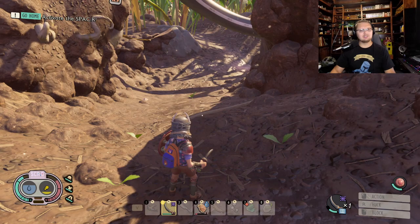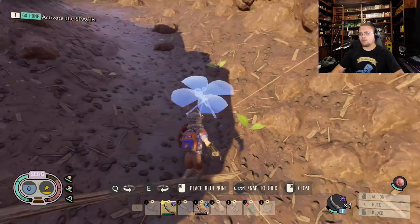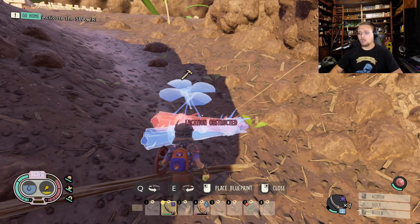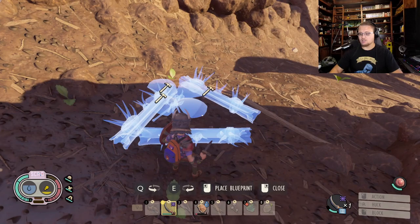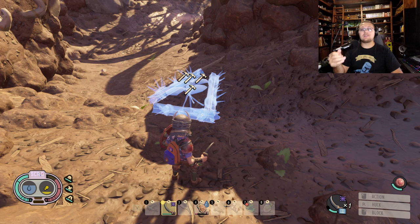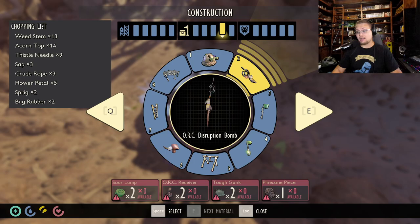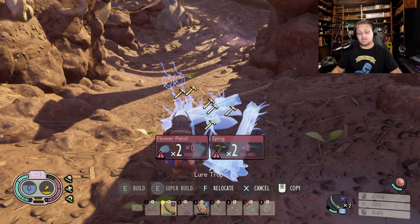I'd suggest building lure traps. Here's why: put down a lure trap, then take some spike strips and build a triangle around it — so bugs attracted to the lure trap get damaged by the spike strips trying to reach it. Then drop an orc disruption EMP bomb inside that triangle as well. Not only do they get damaged by the spike strips, they also get stunned by the orc bomb, taking even more damage. It's a great way to buy more time.